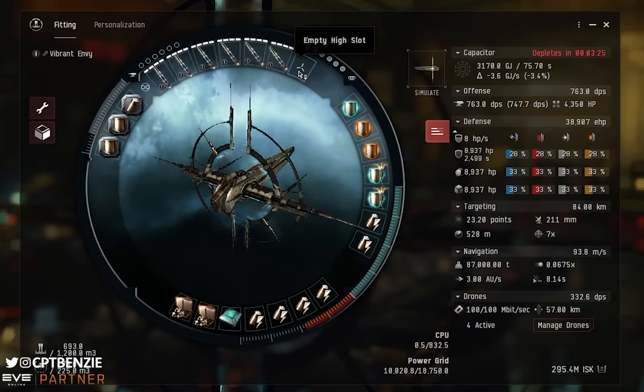There is also a high slot available. You can pop a probe scanner launcher in here — even a Tech 1 variant — so you can scan down sites and find a new way out if a wormhole collapses. I tend to only rat one system over from where I'm based, so I don't have one fitted, but I probably should in future. If you want to use that high slot, pop in a core scanner launcher just so you can get those wormhole exits scanned down.